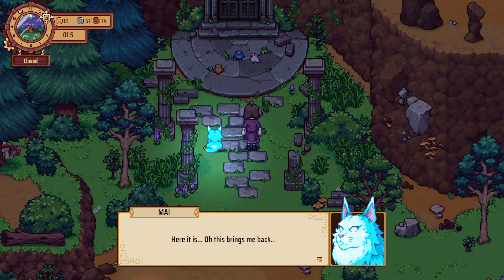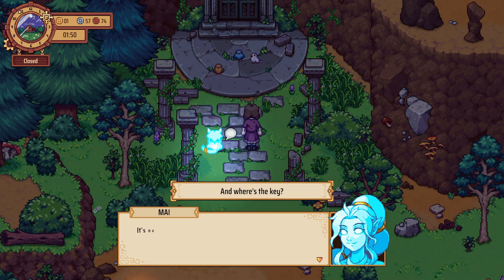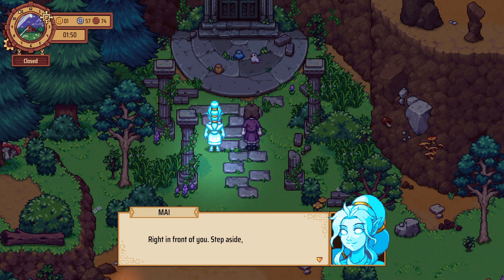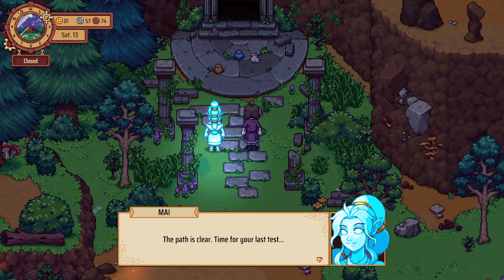Oh, a special place! Here it is — oh, this brings me back. This old slab. It's not a slab, you simpleton — it's a door, a door that's been sealed for a long, long time. The only thing you need to open it is the right key. Right now, in front of you — you step aside, I need a moment. You're the key? The path is clear — time for your last task. We got a task!